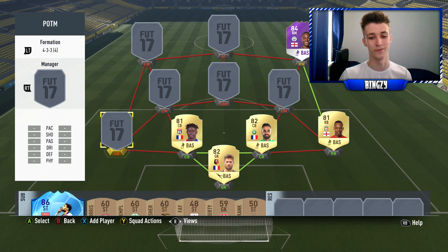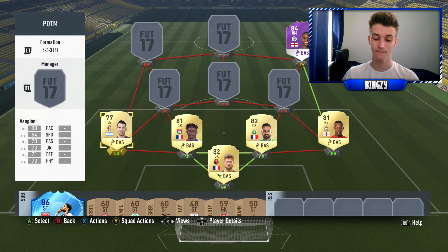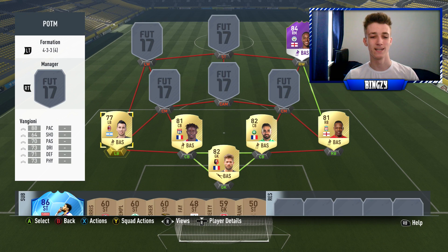At left back we go with Van Gione. Not really a lot to say about him — I've used him a lot, but with fullbacks it's all about pace really, apart from the occasional few like Coleman and Lichtsteiner. Van Gione is all pace, but that's all you really need at the fullback position. He's actually a pretty decent card and I've used him a lot this year.